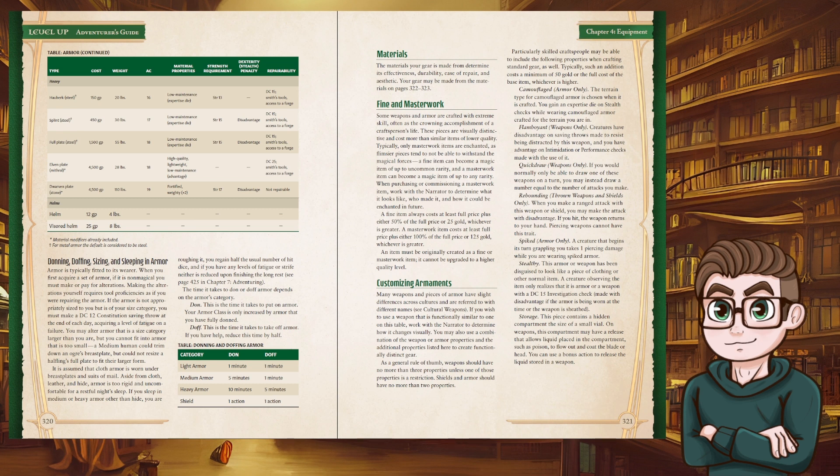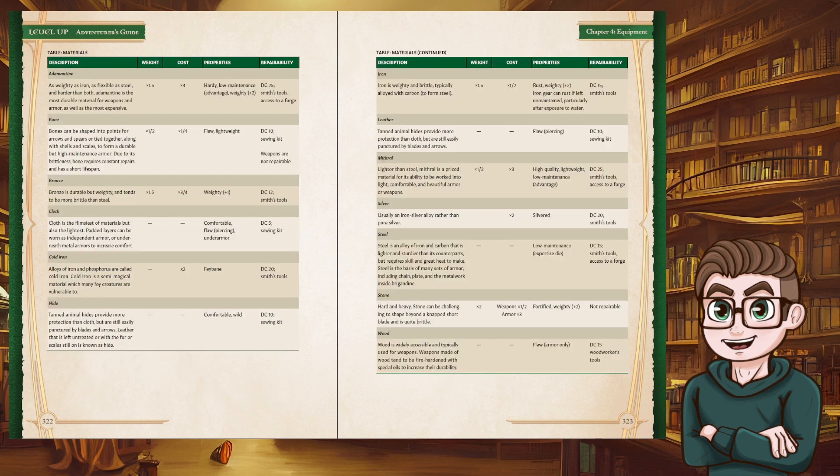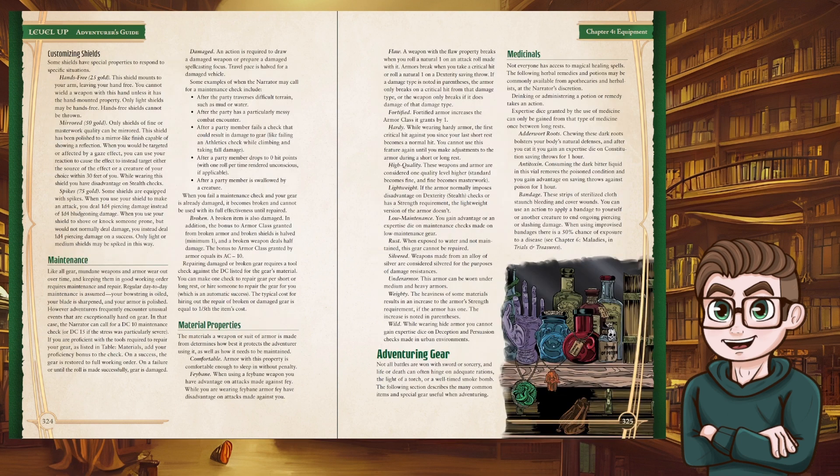Flamboyant weapons: enemies have disadvantage on saving throws to resist being distracted by it, and you have advantage on Intimidation and Performance checks when using it. Quick draw: you can draw a number of weapons equal to the number of attacks you make — great for a throwing daggers build. Rebounding: when you make a ranged attack with this thrown weapon or shield you may attack at disadvantage, and if you hit the weapon returns to your hand — basically Captain America's shield at a mundane level. Piercing weapons can't have this trait.